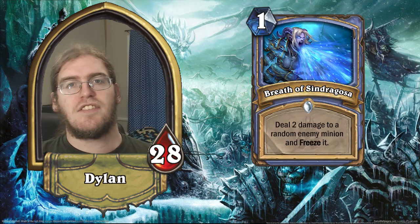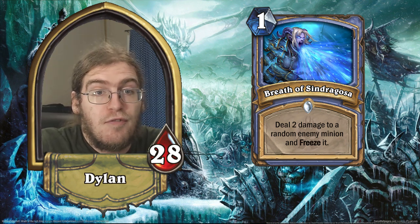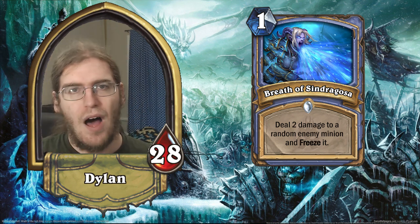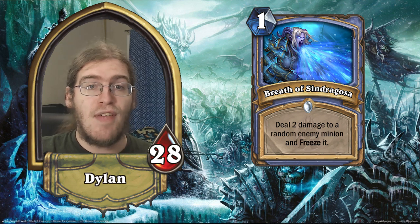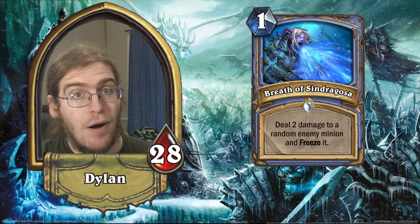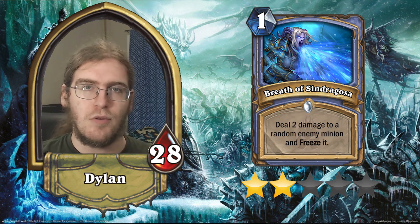Okay, moving into Mage cards. We have Breath of Sindragosa — a one-mana spell that deals two damage to a random enemy minion and freezes that minion. Your first thought is 'oh boy, Flame Cannon came back' — but two is much worse than four because a lot of things have three health. Freezing the minion is cool, but because you can't choose what to freeze, the value goes down a lot. The main problem is it has to compete with Mage spells — Frostbolt, Primordial Glyph, Fireball, Frost Nova — none of which get outclassed by Breath of Sindragosa. Two stars. Too unreliable and too low impact to be worth a card slot.